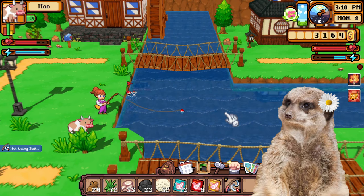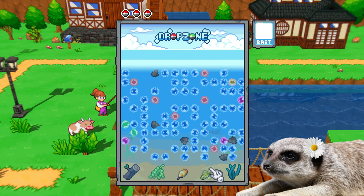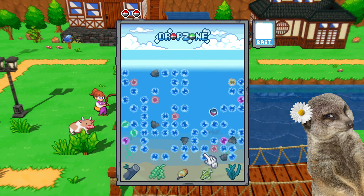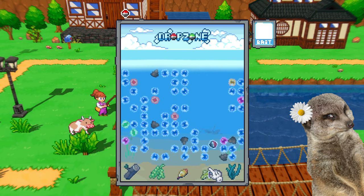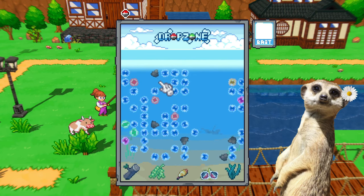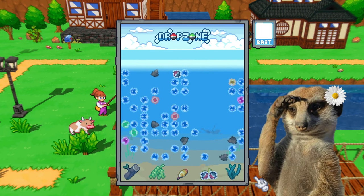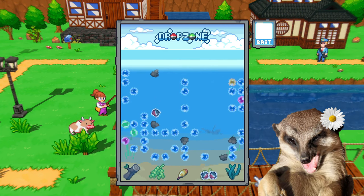Fishing is very simple. In some farming life sims, fishing can be very challenging, while others can be very chill and relaxing. Cornucopia took the liberty of going beyond chill, because the fishing mechanic in this game is super simple. All you gotta do is decide where you want the marbles to drop, and the one with the most marbles at the end will determine what you get. It's pretty random though — sometimes you get fish, and most times you can even get treasures.